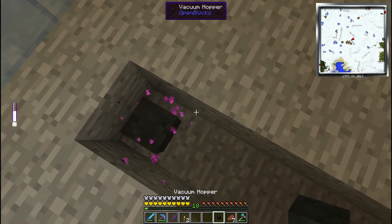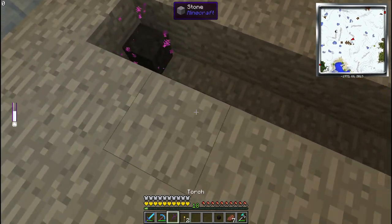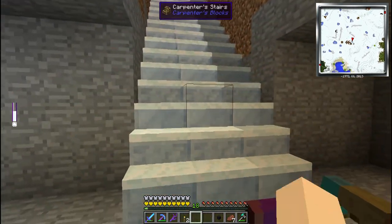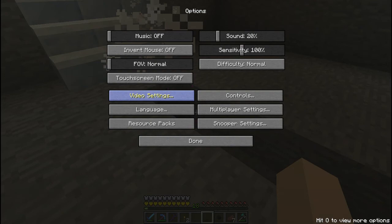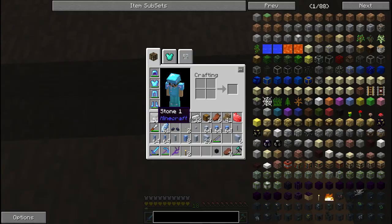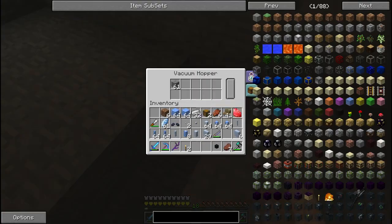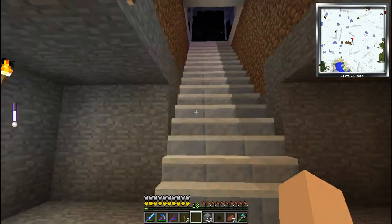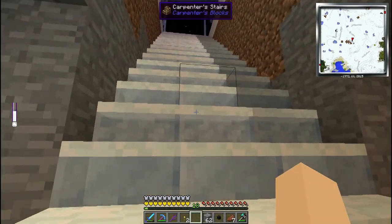I put in some vacuum moppers here - these definitely aren't going to be the permanent spaces for them, but I think it's pretty good for now. Basically, the idea is: let's say I have some ores like some stone - just throw it in, it'll get collected, and hopefully it'll go to a tube where they're all going to be sorted, smelted, and just a whole bunch of stuff's gonna happen.